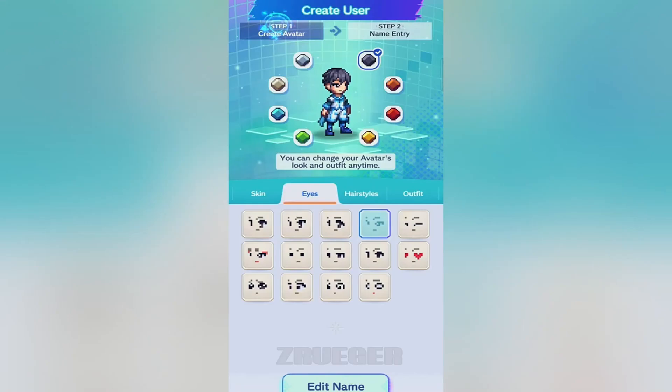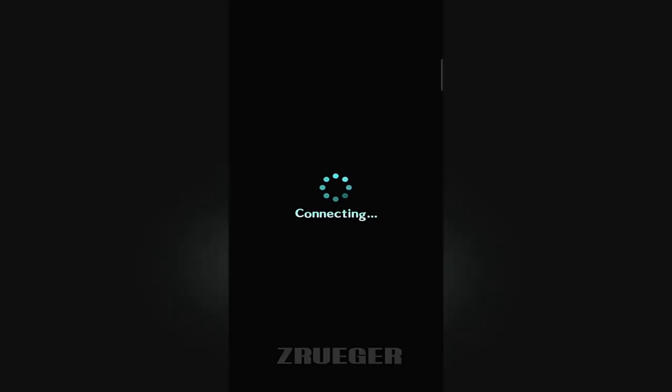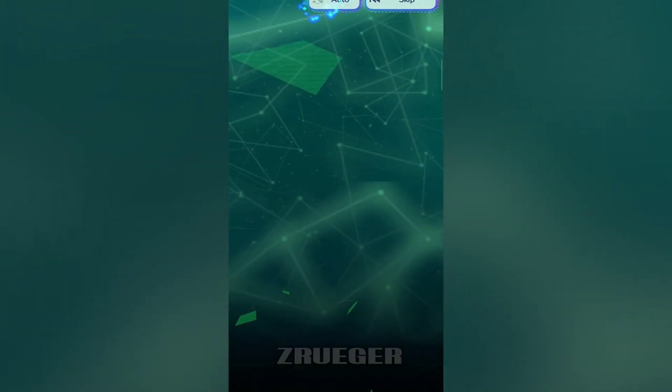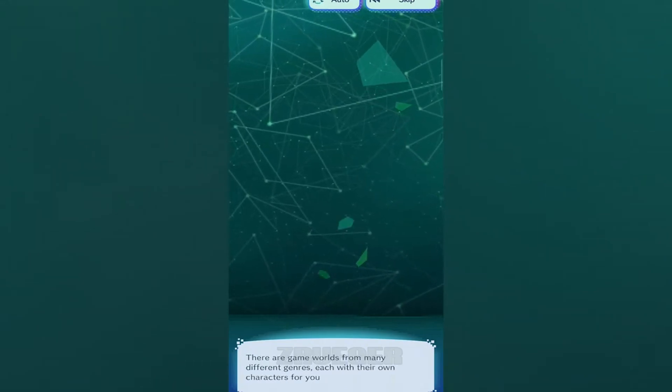Hey everyone, welcome back to the channel. Today we're diving into the magical world of Disney Pixel RPG, the latest and greatest from Gung Ho Online Entertainment. If you've ever wanted to team up with your favourite Disney characters in an epic pixel art adventure, then this game is totally for you. We're talking fast-paced battles, epic quests across multiple Disney worlds, and of course the classic heroes we all know and love, now in adorable pixel form. Trust me, this one's a must play for Disney fans and RPG lovers alike.